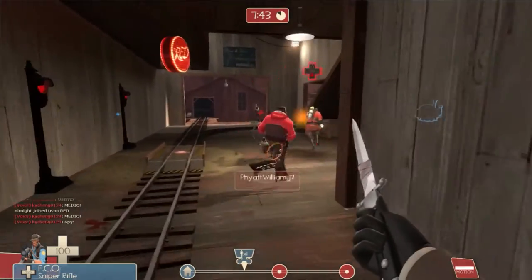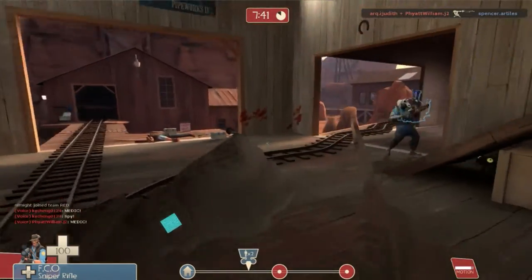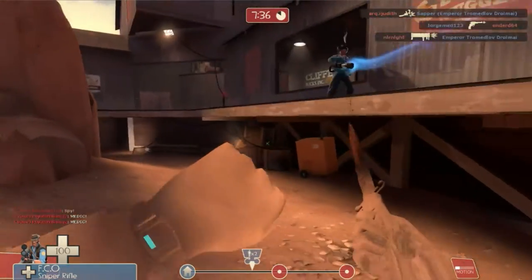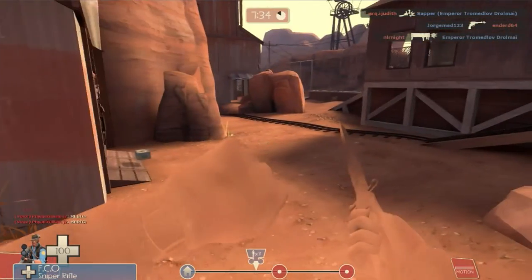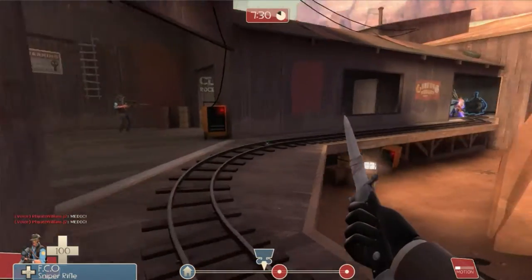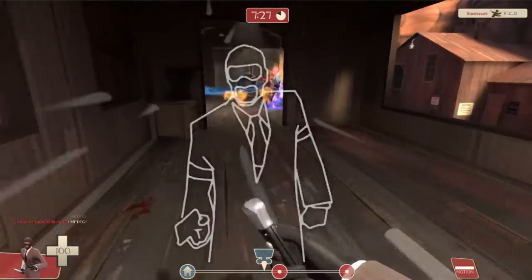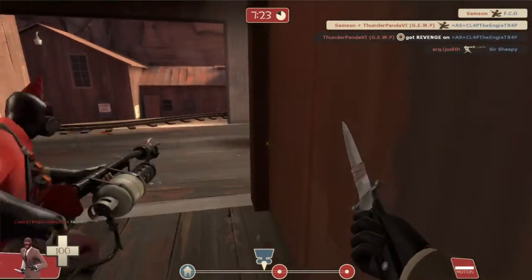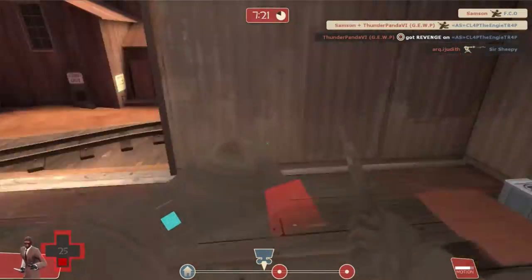I just put on a sniper disguise — I'm going to try to pretend I'm one of their snipers. Generally you want to avoid attacking them head-on; you want to get them from behind, mostly when they're distracted. Thank you, in your face! I am stuck here, gotta get out — no no no no.